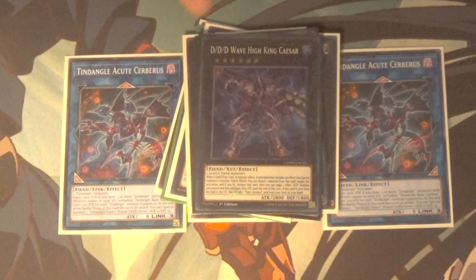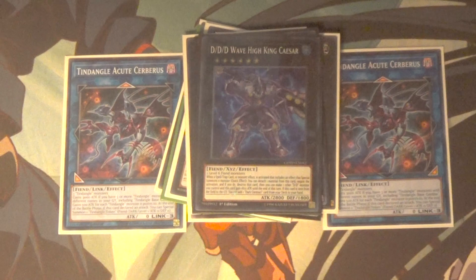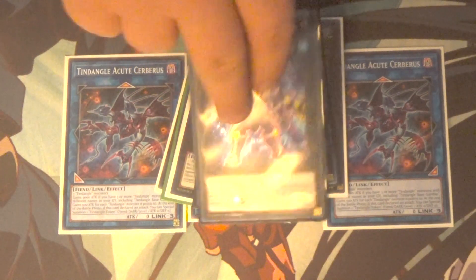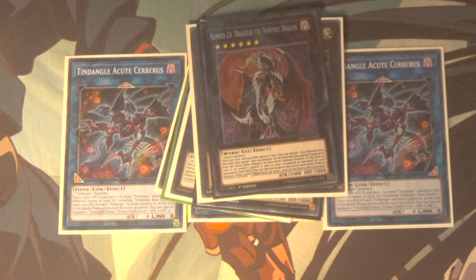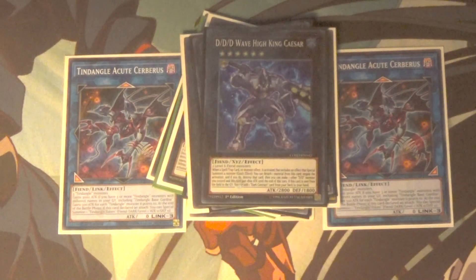DDD Wave High King Caesar has one effect involving dark contracts which is irrelevant for this deck, but the big thing is that during your opponent's turn, once per turn, when your opponent activates a spell, trap, or monster effect that would summon a monster, you can detach a material from him to negate that and destroy it. Being able to negate any spell, trap, or monster effect that would summon a monster is really really good.